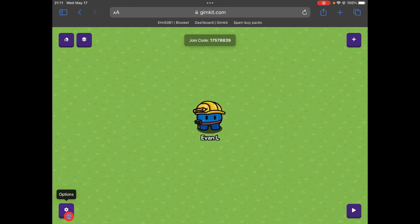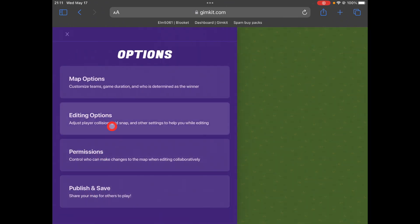Welcome back to YouTube. Today I'm going to be showing you how to make a minigame in Gimkit Creative.